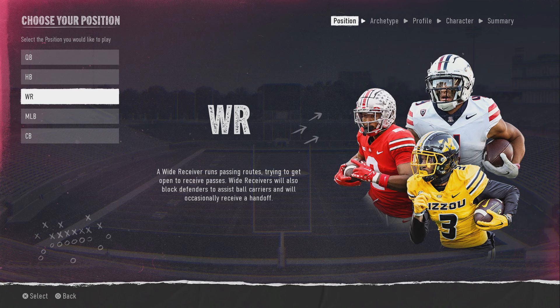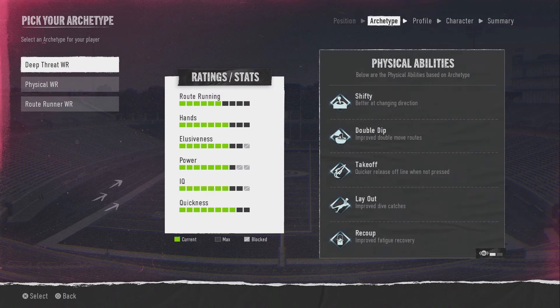Yo what's good YouTube, it's your boy Carter back with another video. This one is on the raw receiver — how to do the 99 overall glitch in NCAA College Football 25. A lot of people are asking why it's not working for them.